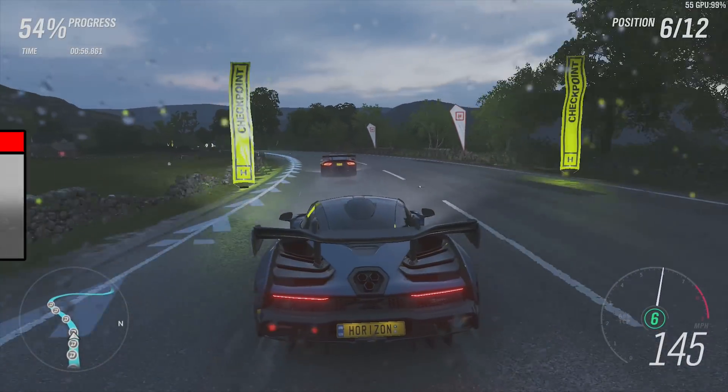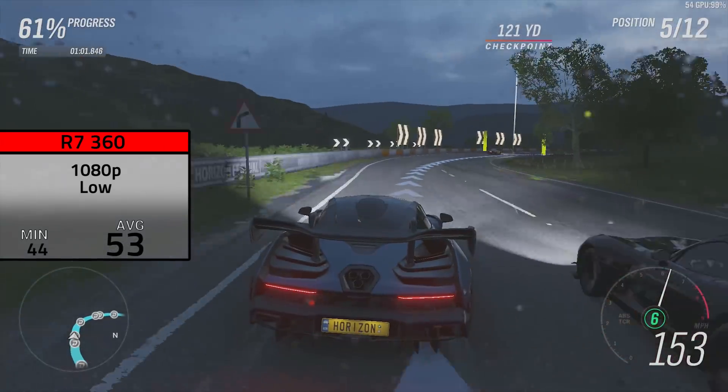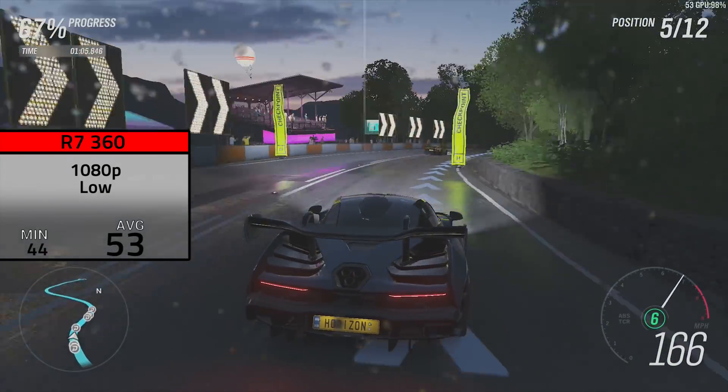To kick off my AMD cards, the R7 360 was up next — I also have a dedicated video on this one. With our normal graph settings at 1080p at low I got a solid FPS average of 53.